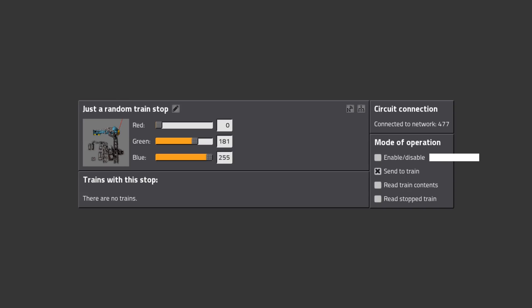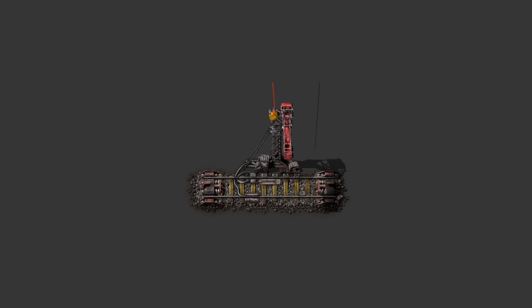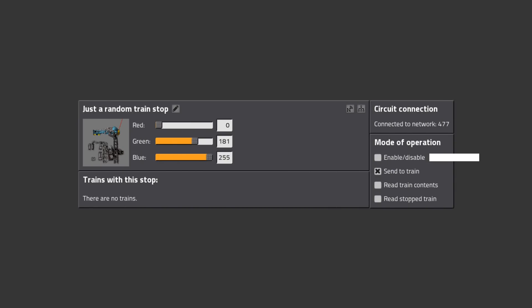The train stop can be turned off if a certain condition is met. For instance, if the value of iron exceeds 5831, the train stop will be ignored by trains and light red if disabled. This means trains will skip it or go to different train stops with the same name if there are any. The train stop can also give the circuit signal to the train waiting in it, which the train can use for a wait condition. The contents of the train can also be read and fed into the circuit network — for example, if the train contains 4209 iron plates and one fish that somehow managed to get in there, the train stop could add those values to the circuit network.